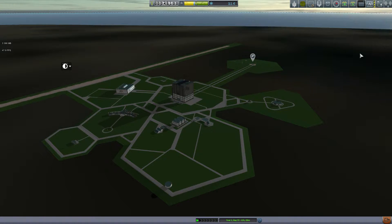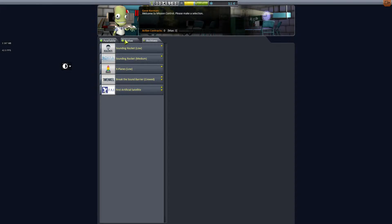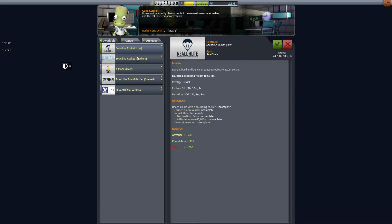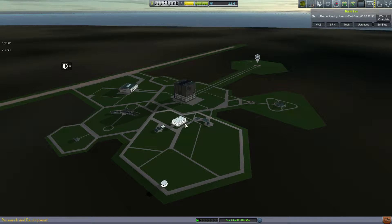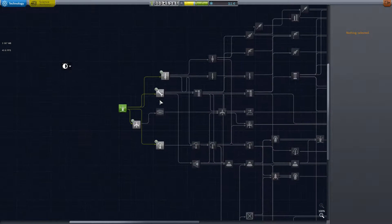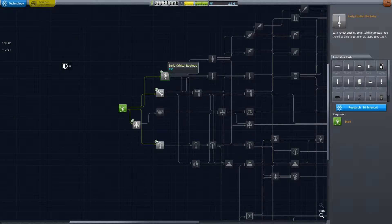So now I'm back at the campus. I've got my sciences done, and I'll probably want to pick up another easy sounding rocket — low at 60, easy-peasy. Still not going to get a satellite, still not wanting to fly planes. So notice we've got 12.6 science. We did get a little bit of science over the water, so I can start unlocking orbital rocketry.